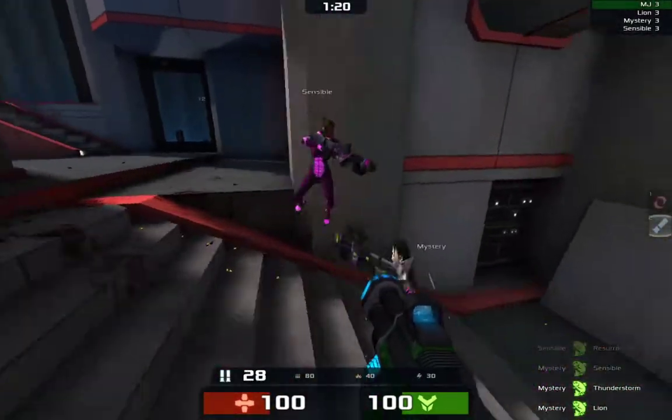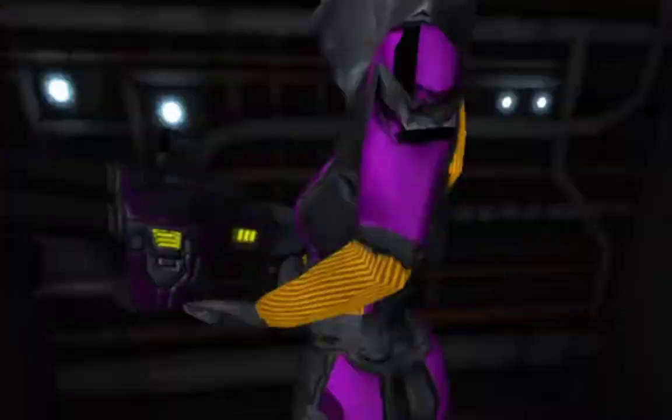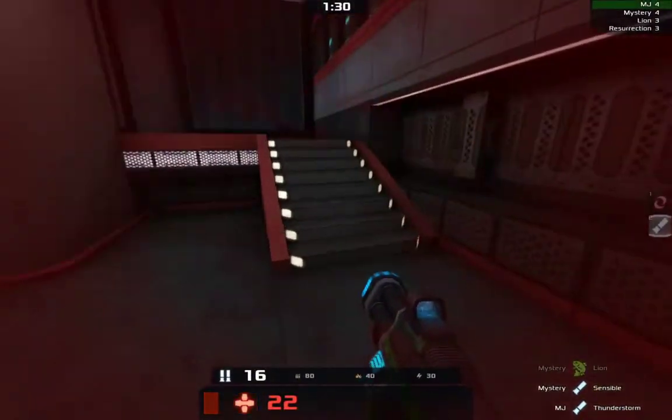Do we take damage? Okay, we don't take fall damage. That's nice. And we're just gonna kill them. There we go, cornering this dudette. Yes, I fragged someone — I fragged the thunderstorm. And I'm getting hit and I only have 22 health.